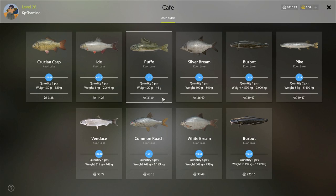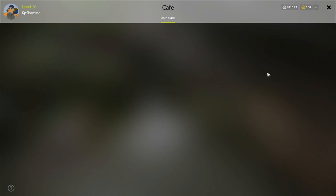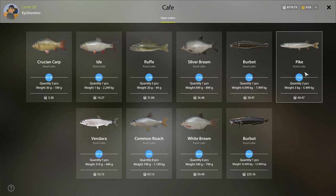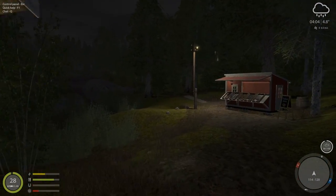If you are done at a lake because you're not catching fish anymore, you can just keep the fish in your net, go to another lake, start fishing there, and come back a little bit later to check the cafe orders. So I can now get this pike order.